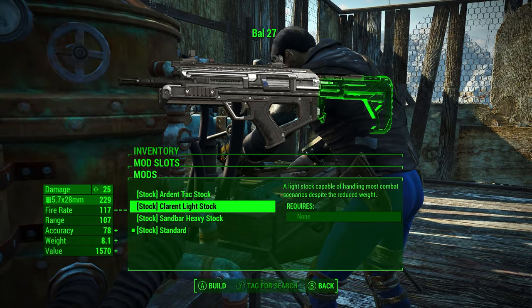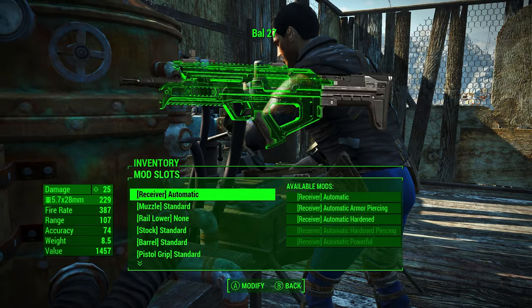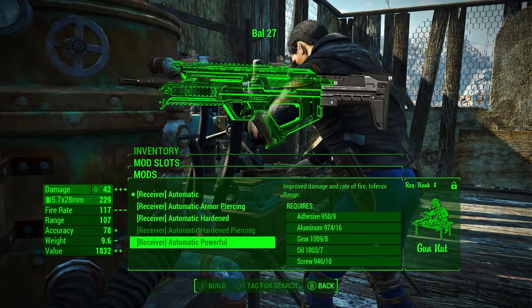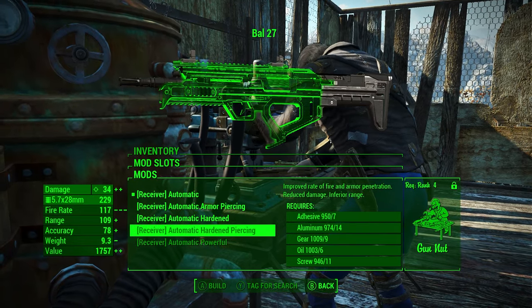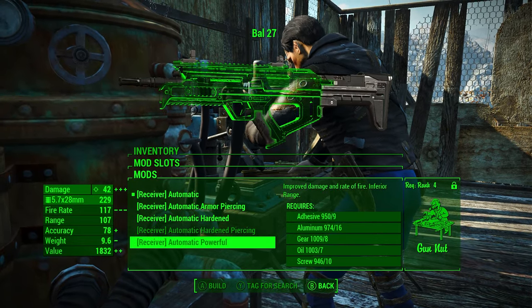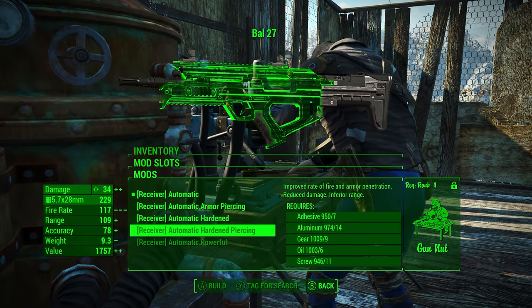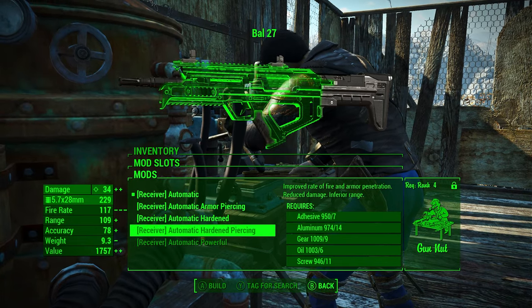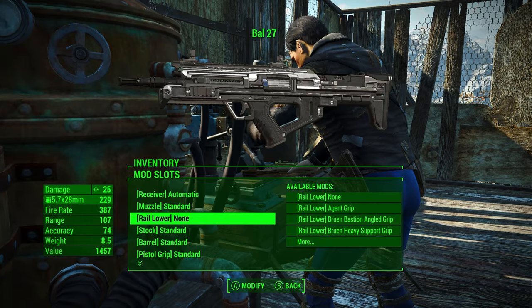We have all of these different stocks as well — very awesome. By the way, the max damage you can get for this weapon is 42, which is not a whole lot of difference from the base. But you have armor piercing with armor penetration — improved. So my question is whether that is better than the automatic powerful receiver, since powerful does more damage but this gives armor penetration. I don't know how Fallout 4 calculates that.